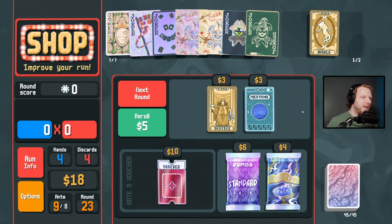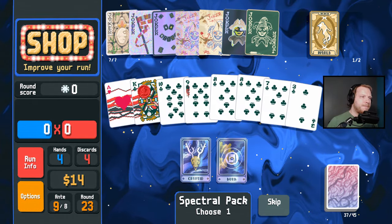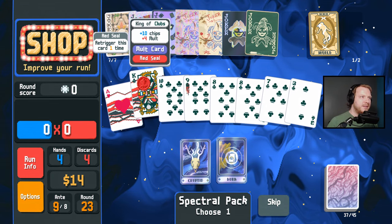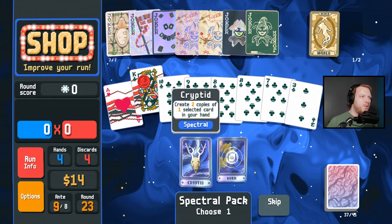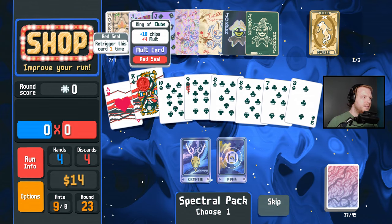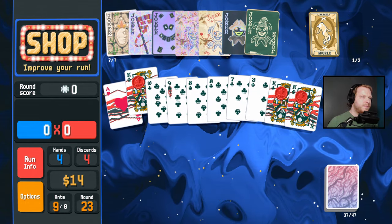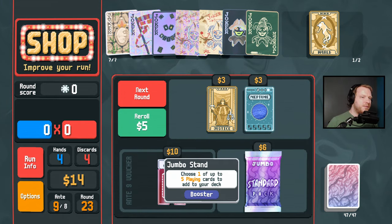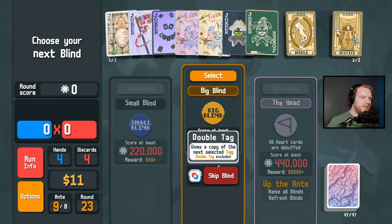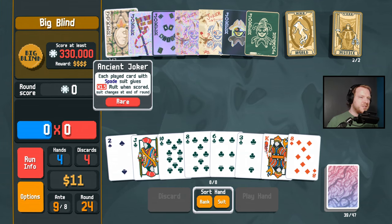Could you have imagined though? I think the obvious call here is to make two more red seal plus four mult king of clubs. I do need to get rid of the last of the red cards at some point soon. I'll take glass. You want spades — let's just do this to start.